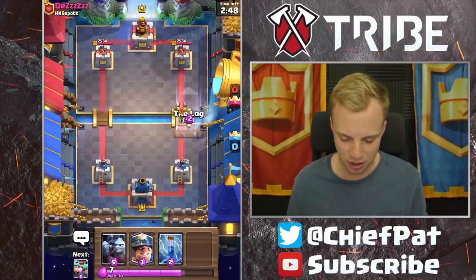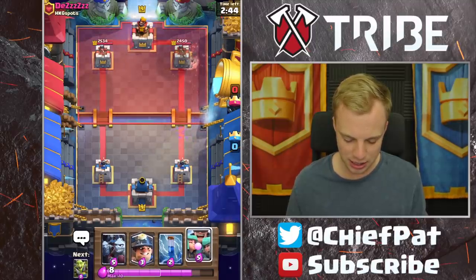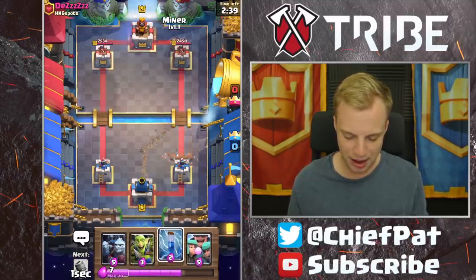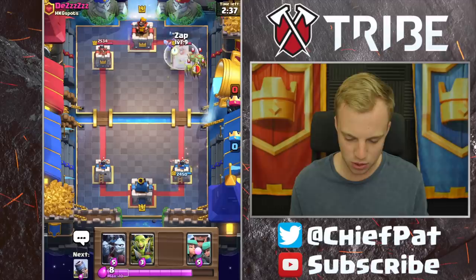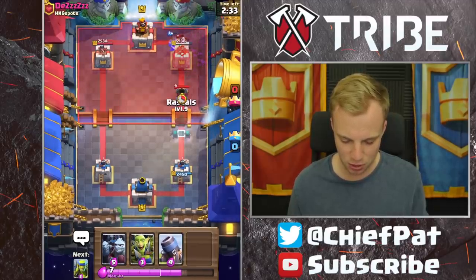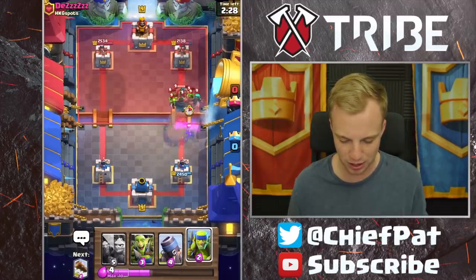Let's go and get going against Des right here. I'm going to log this down, still have Zap in rotation in case he tries to do anything crazy. I don't think he would be playing anything that had an Elixir Collector inside of his deck, so I'm going to use our Miner right here and our Zap as well. Should be fine. He's going to use his Mortar, so we'll use our Rascals — but that is definitely a questionable placement right there.